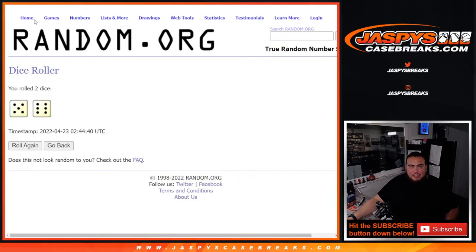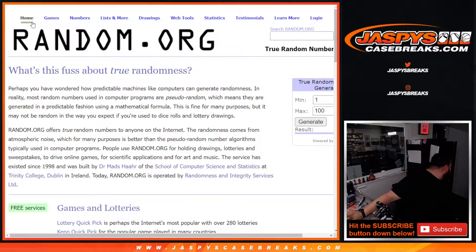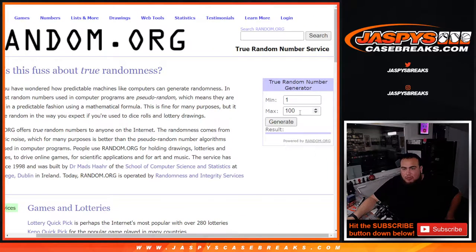We have 5 cases left. I think we've done every number 1 through 5. The remaining numbers we have left are 6, 7, 8, 9, and 10. If we roll one of those numbers, we'll choose that case. Let's see if we can do it on the first try.